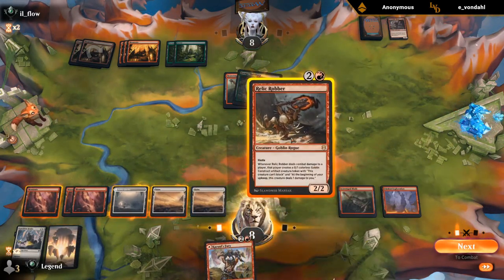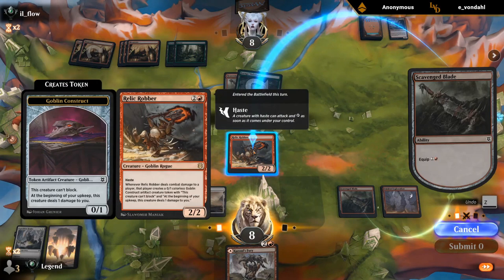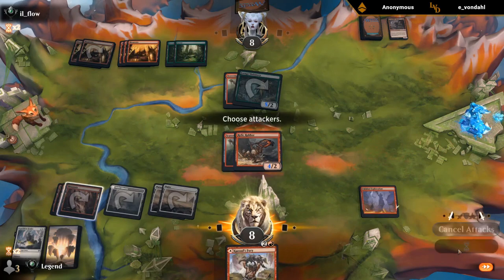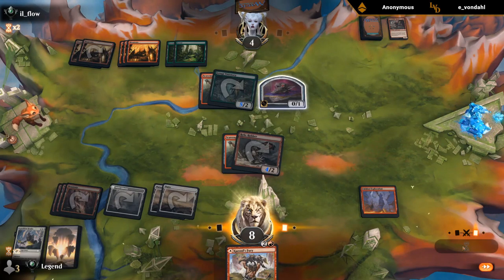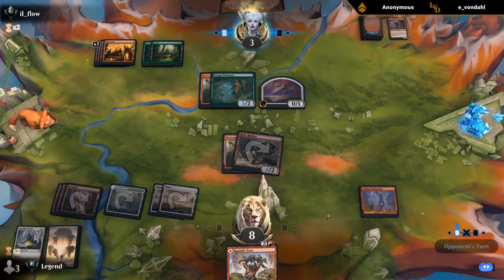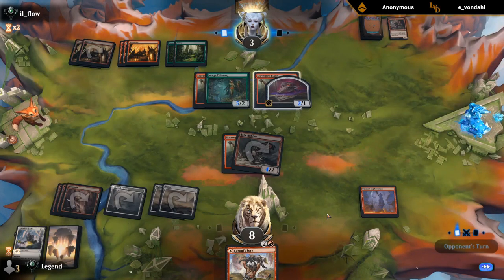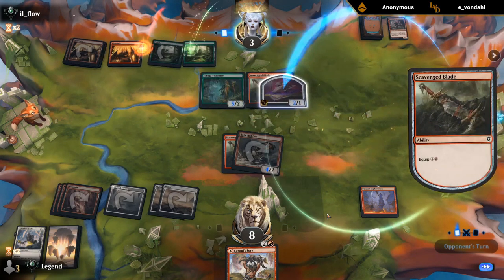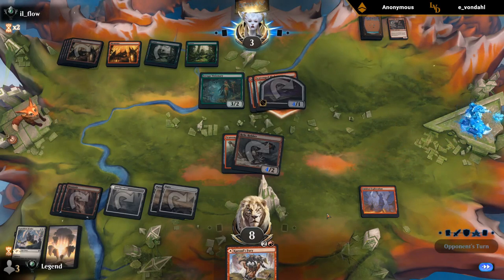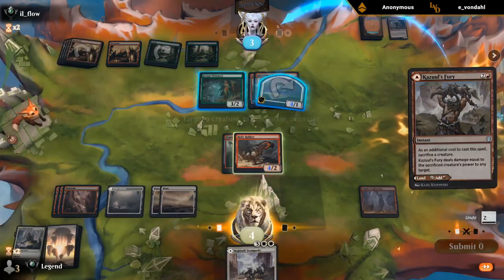We could still potentially steal this one. My opponent could also have a pump spell here, but we'll hit them with a Robber — opponent gets a token — and we'll pass. Fury next turn is lethal. Another blade. They can hit me for seven with the token — down to one. Equips the token, hits me for four, and they have a 3-2 back on defense. But as it turns out — Fling for the win!